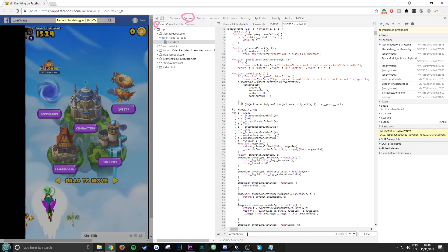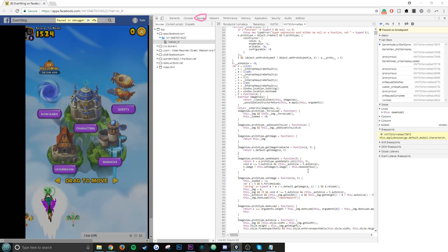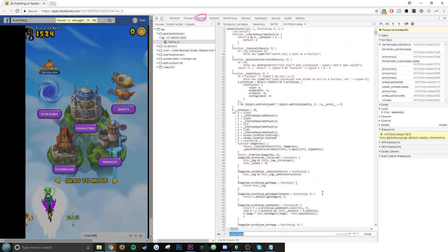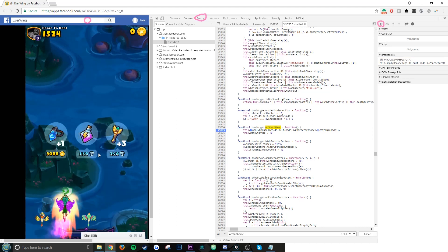Now go back to Sources and go to 'onStartGame' again. If it's gone, click Source again at the top, find 'onStartGame', and if the box is gone do Ctrl+F again. Hit Enter one, two, three so you can find the breakpoint. Now go over here and click either the red arrow, a blue arrow, or this blue arrow — and now it's done.